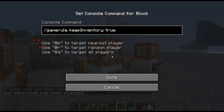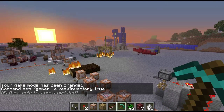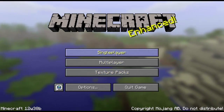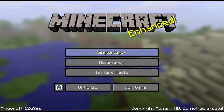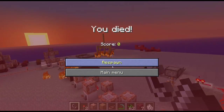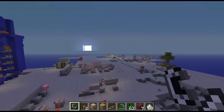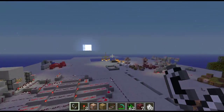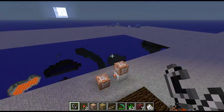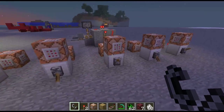And now we have 'gamerule keepInventory' — which I am definitely turning on for this world — so watch: slash kill. I die, I go back to the main menu. And now we are back in the game and you'll see that I kept all my junk. So that's fantastic. And also you'll notice that all of the fire I put down is still here not doing anything — just to remind you guys about the fire thing, because I like it. I think it's pretty cool.